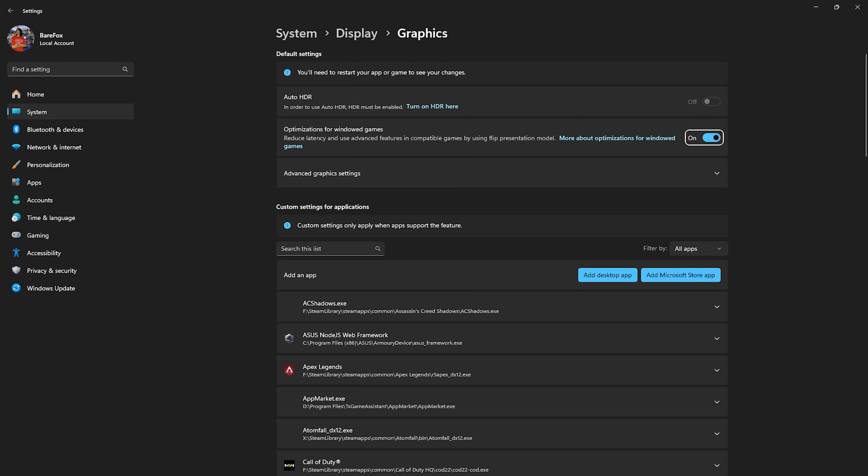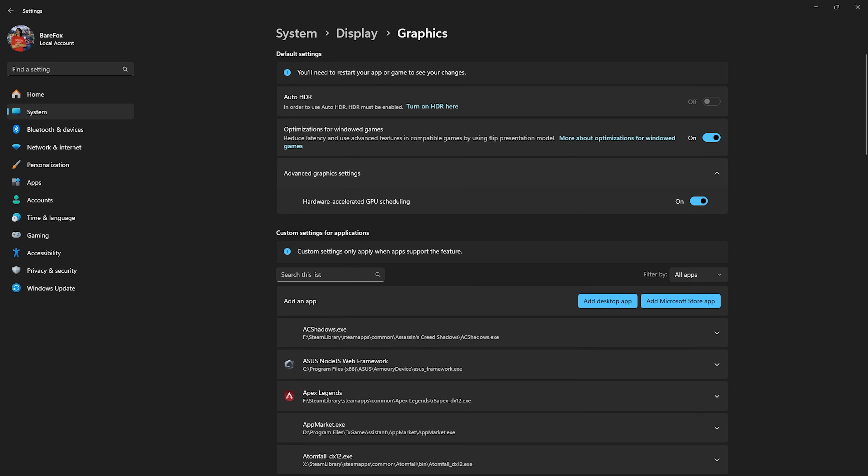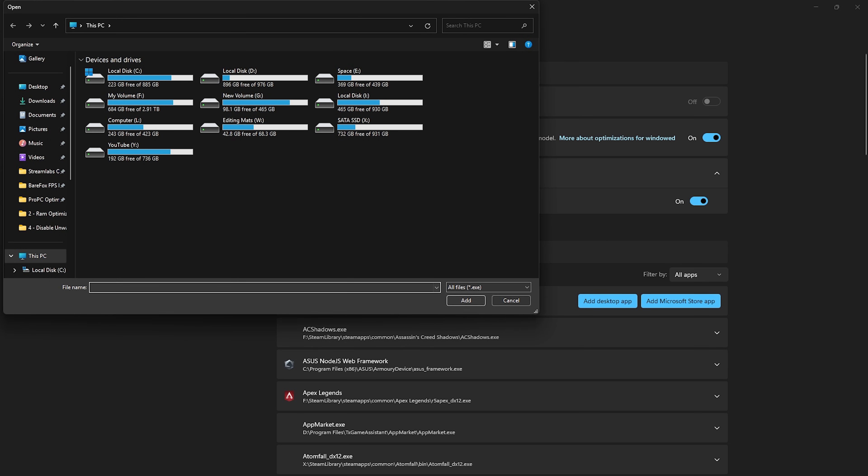Then click on the Graphics button right under that and enable Optimizations for Windows Games. Under the Advanced Graphics Settings, enable Hardware-Accelerated GPU Scheduling. Both of them will help you utilize your graphics card primarily to render the game as well as reduce your input latency.